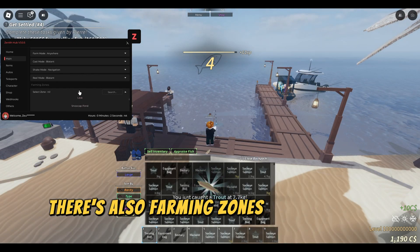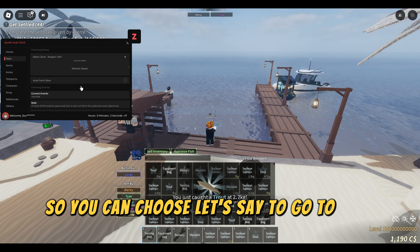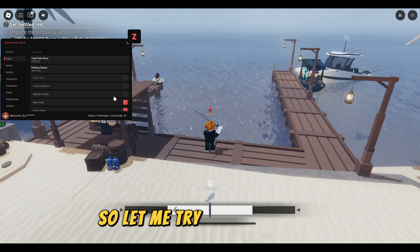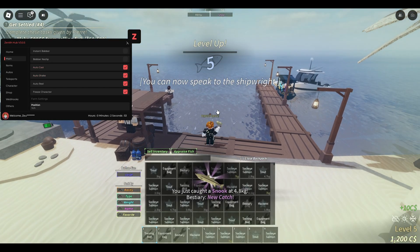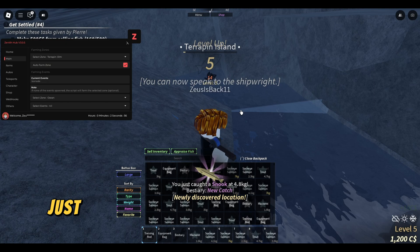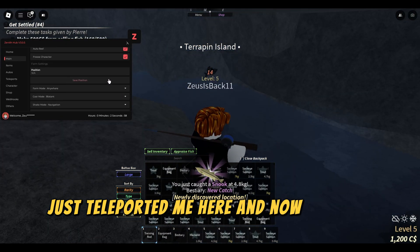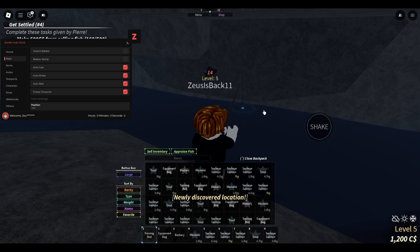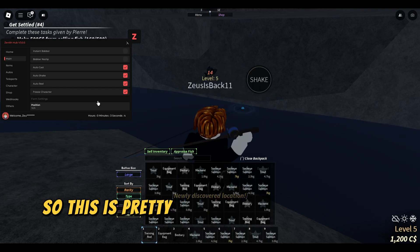There are also farming zones that you can choose. So you can select one — auto farm zone — and it will teleport you there. Let me try this real quick. If you can see, it just teleported me here and now it's going to start the auto farm for me. This is pretty cool as well.